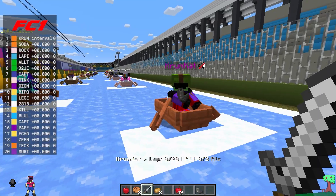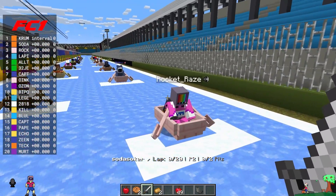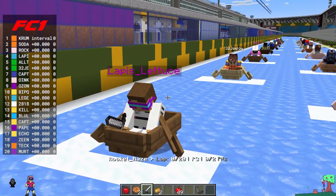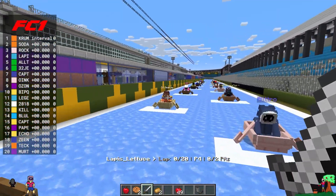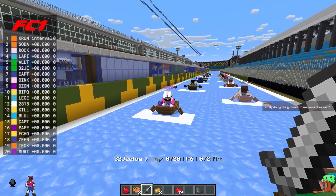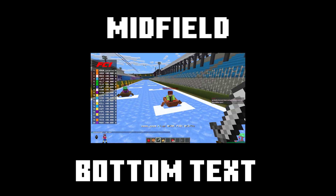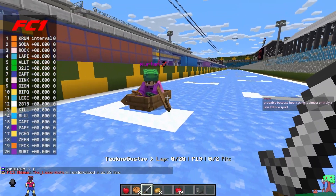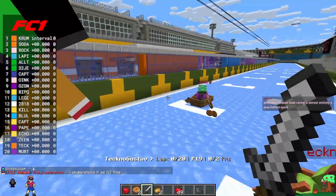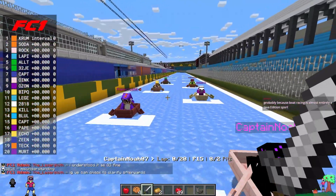We got Krum Cat on pole position, Mr. Soda Soaker in second, Rocket Raze the TV guy in third, Lapis the fellow Squilliams driver in fourth, Ultra in fifth, in sixth G-Lo, seventh Captain Crafties, eighth Oinked, and in 20th we got Mertan. Well, Mertan, thanks for racing today in FC1 in last place. Let's get this race underway.